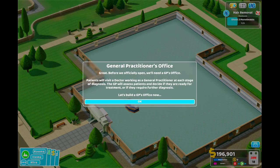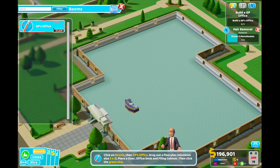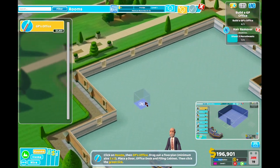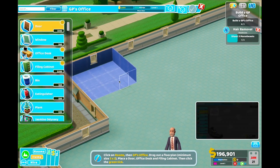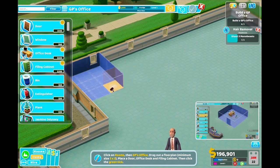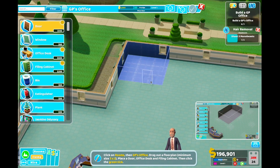What in the world is that? Before we officially open, we'll need a GP. Patients will visit a doctor working as a general practitioner at each stage of the diagnosis. The GP will assess patients and decide if they are ready for treatment or if they require further diagnosis. Let's build a GP office now. To build a room, click on the rooms button and pick one from the list. With a room selected, drag out a floor plan of the appropriate size, then place the required items in the room. GP's office - it needs to be a three by three.